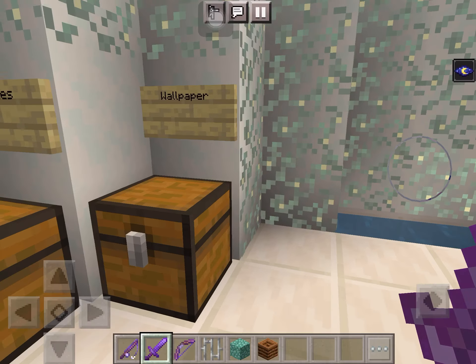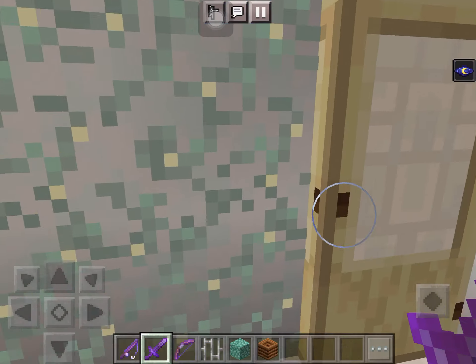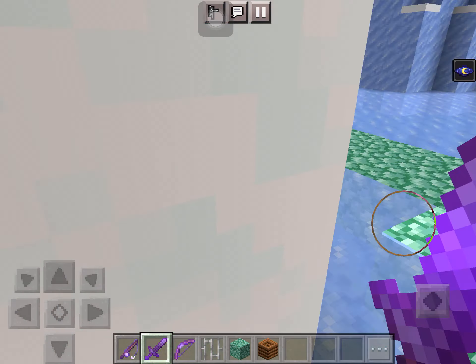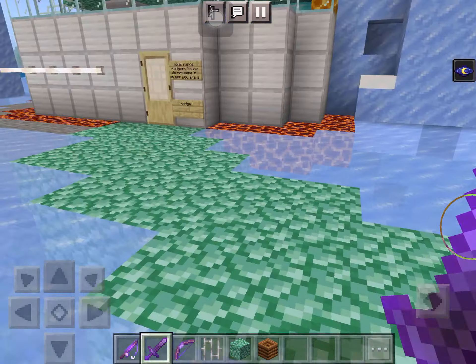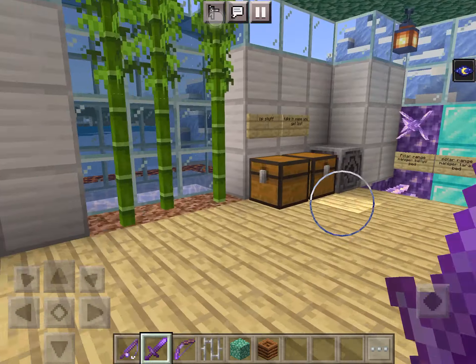I have an underwater tree for some reason. This is my sea observatory — this is another fishing place. But I hate this fishing place. I just didn't want the ocean to get cut off, so I just put it there.